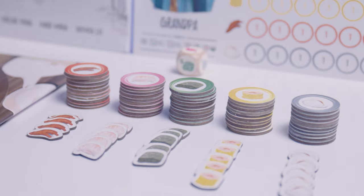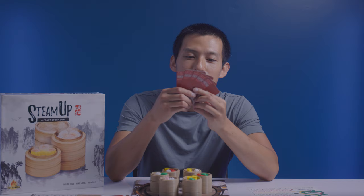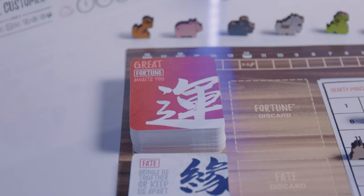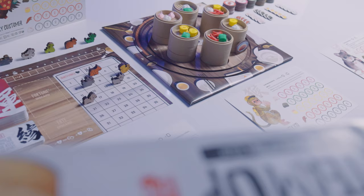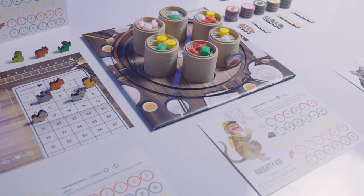Food tokens have no limit and are visible to all players. Fortune cards also have no limit, but keep them secret from other players. If the fortune card deck runs out, reshuffle the discard pile. When rotating steamers, you're not only accessing different dim sum — you can also take dim sum away from other players or move ones they're looking for out of their feast zone.